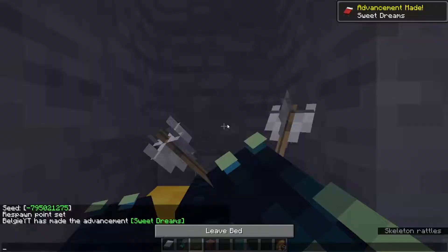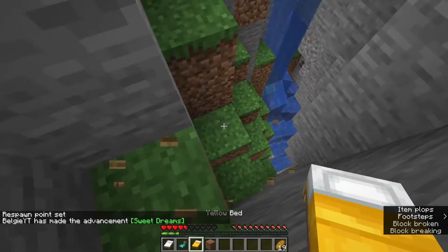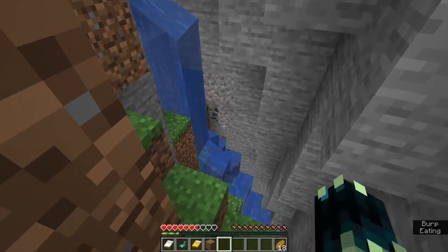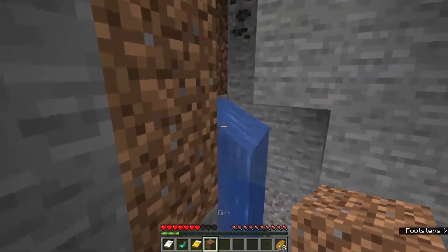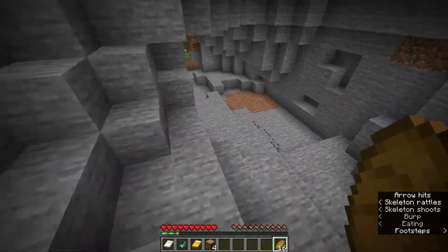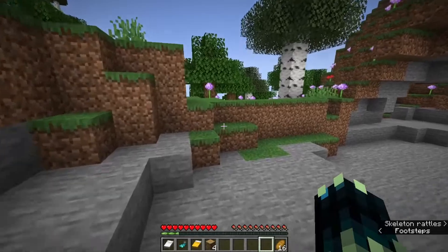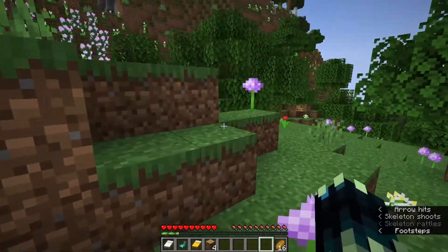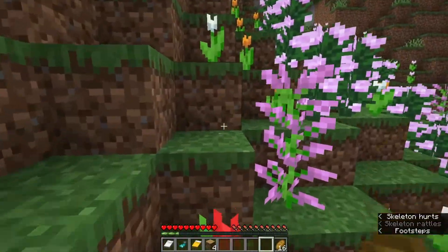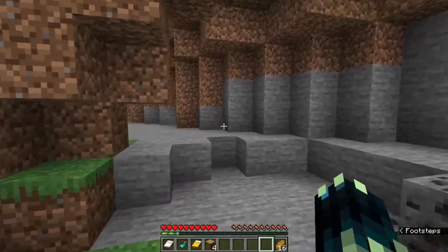I just found a cave but I had to quickly jump into it because I almost died to a skeleton. Once again it looks like it's most likely going to be filled with water, but I guess I can just block that off. We don't want to get involved with that skeleton otherwise we're going to die — there are so many skeletons. If any of them hit me it won't take many shots before I'm actually dead.